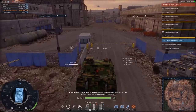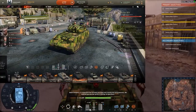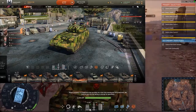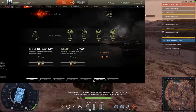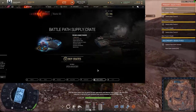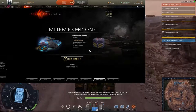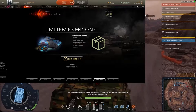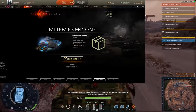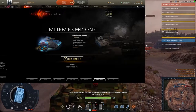Today I will review the Haunter AFV — I finally got my hands on it. The Haunter AFV is a tier 9 armored fighting vehicle. You can get it from the Enigma battle path skin that is currently running right now. You need battle coins to buy the crates, and you will need to gather 100 parts to assemble the Haunter AFV.